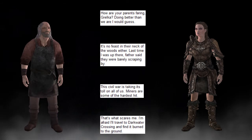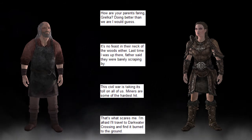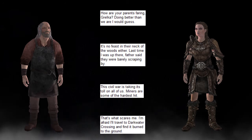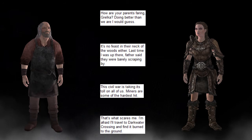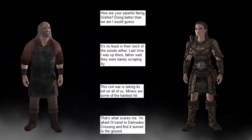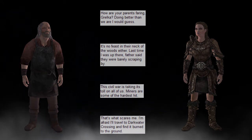The third scene has another character asking, 'How are your parents faring, Grelka?' She replies, 'Doing better than we are, I would guess. It's no feast in their neck of the woods either. Last time I was up there, father said they were barely scraping by. This civil war is taking its toll on all of us.' The other miner says, 'Miners are some of the hardest hit.' Grelka responds, 'That's what scares me. I'm afraid I'll travel to Darkwater Crossing and find it burned to the ground.'